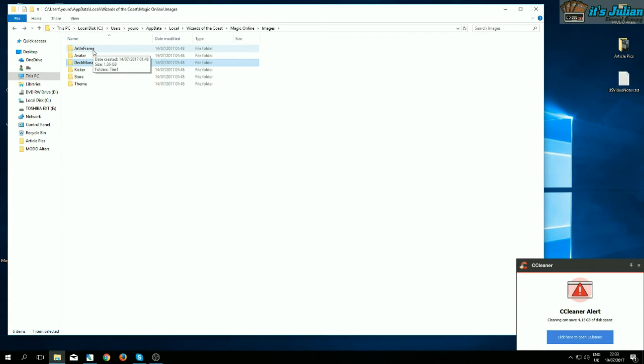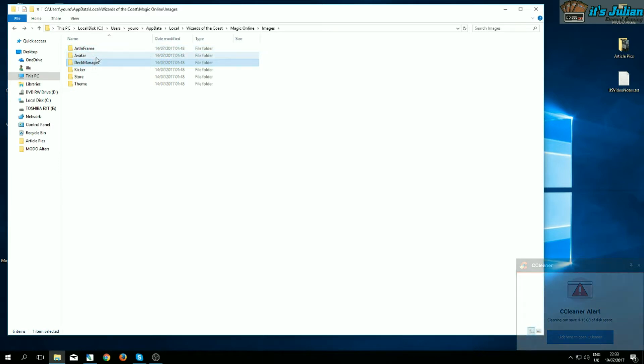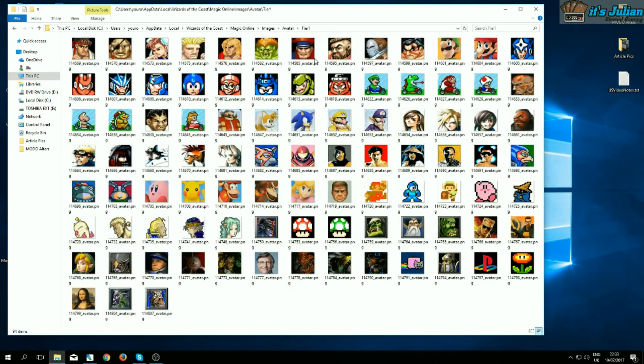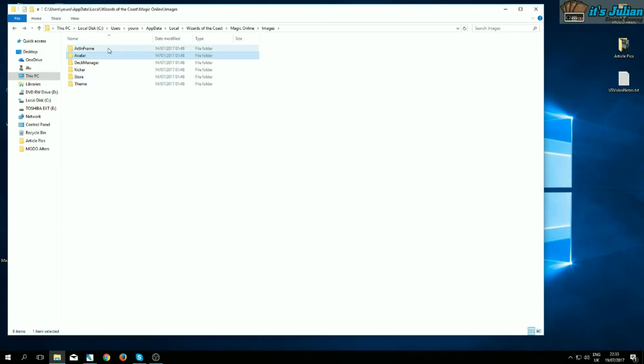Then we have Avatar and Avatar in Frame. To understand the difference, you have to know that the picture you see of your friends in the buddy list is not necessarily the same as what you see in game — Magic Online stores those in different folders. The Avatar folder contains the avatars you see in the buddy list, and all of mine are tier one of course. Whatever you change in this folder doesn't appear in game, it's just for the buddy list — but it's still kind of nice if you want to give a whole theme to your Magic Online alteration.